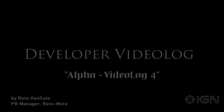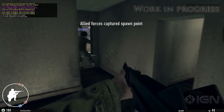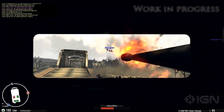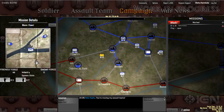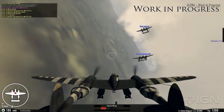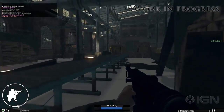Welcome to Heroes and Generals Alpha Video Log 4. The game is currently in alpha stage and the quality of the graphics and sound shown here is far from final and will improve over time. In this video we'll show you some of the latest features and assets available in the latest alpha build, which you'll have access to if you've acquired an alpha key.